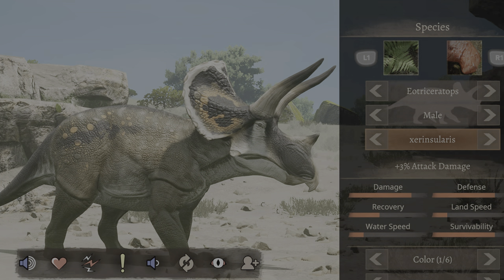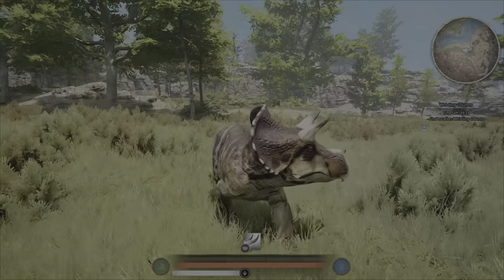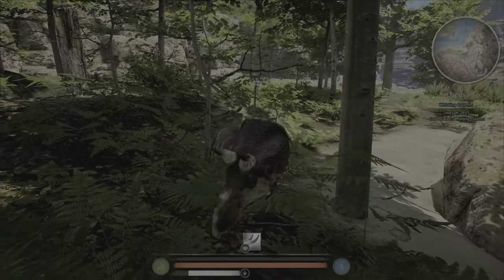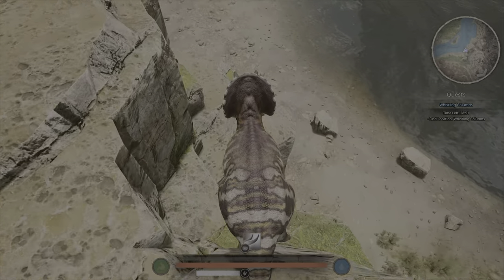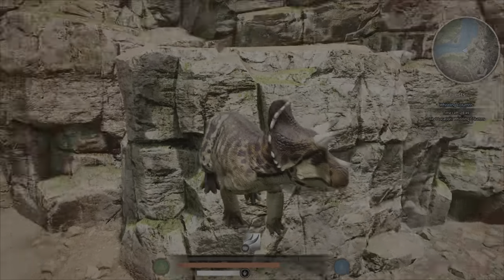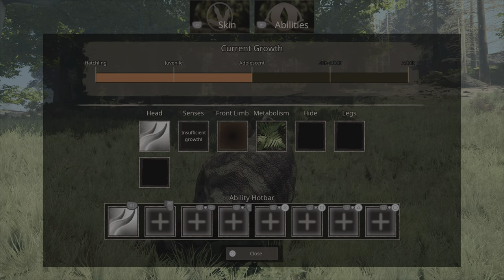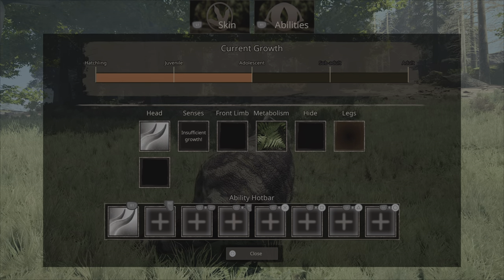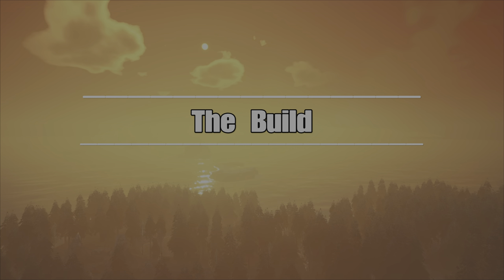So if you want to use my EO build you need to make an EO, and we're going to be using the plus 3% attack damage subspecies. Once you spawn in you'll notice you're fat, slow, and you have an obnoxious baby skin that does not help you blend in. You also take pretty heavy fall damage. Go and find somewhere good to grow and hide because it's going to be hard. Once you hit Adolescent you will have unlocked most of your abilities, so now it's time for the build.